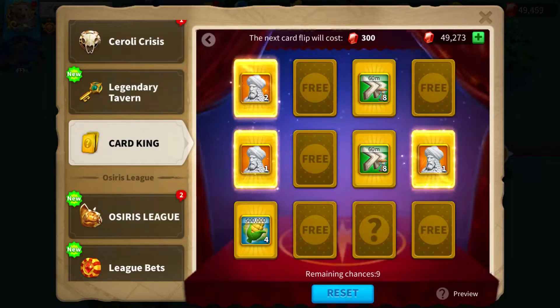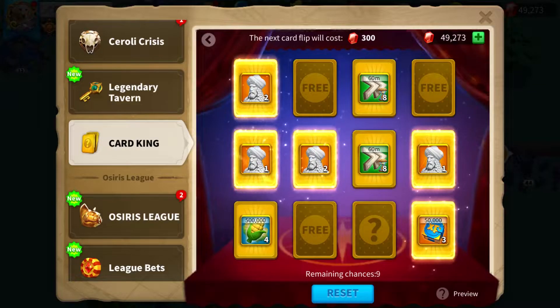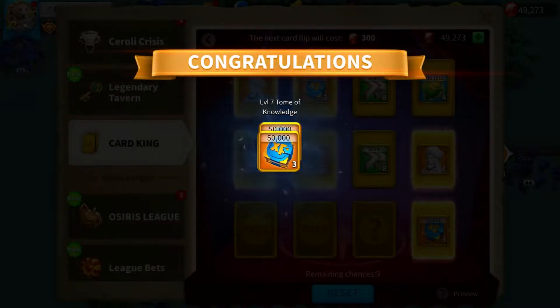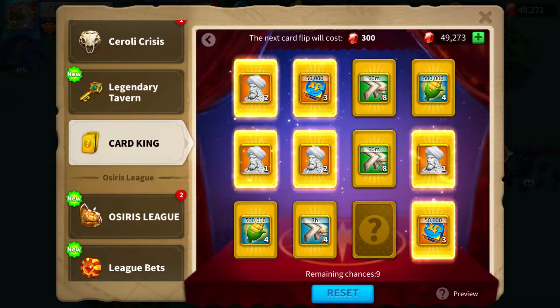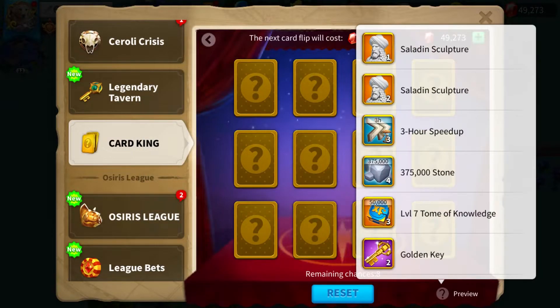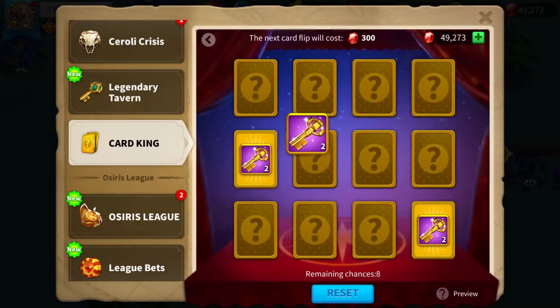The reason I look for this is that if you are free to play and are low on gems, the only time you should be investing gems into this event is when you reach a chance where in your preview you get an additional gold head. Otherwise you just want to use your two free flips and just reset.